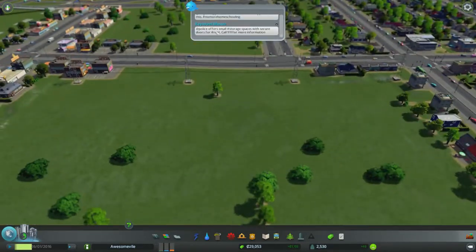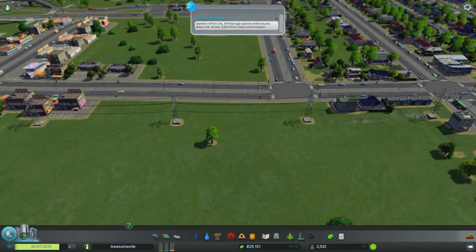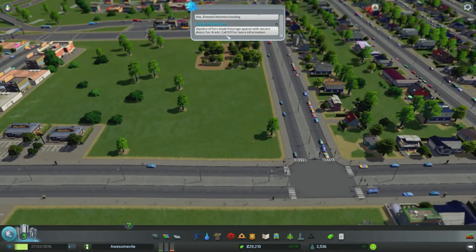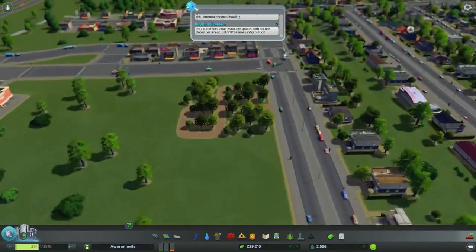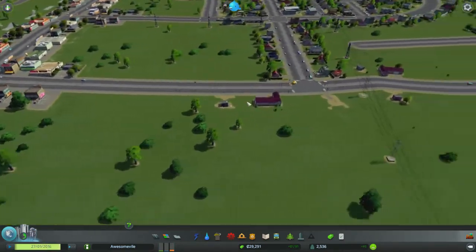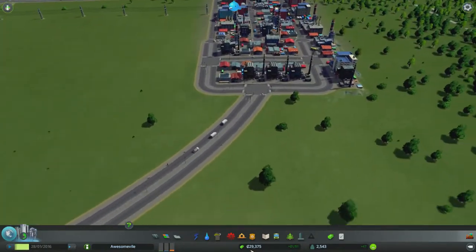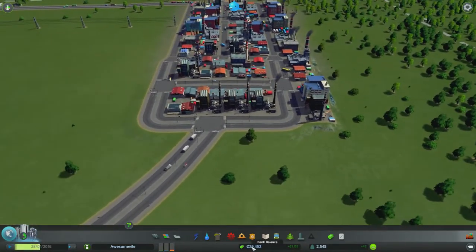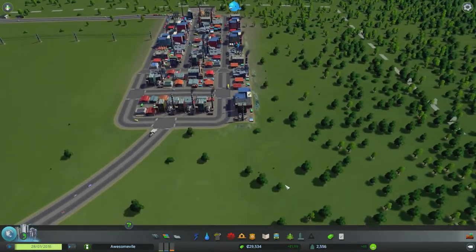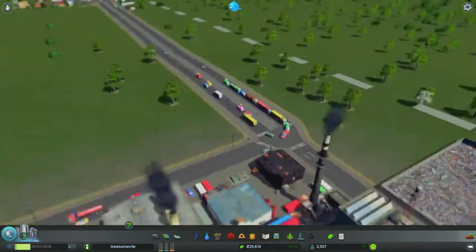Police offers small storage spaces with secure doors for rent — hashtag rent. Call 911 for more information. Anyway, what is the plan? We're getting a little bit of demand. We've got 29,000 and we've got 48 people coming in each week now. It'd probably be a good idea to expand the industry. Look at this clog we're getting though.